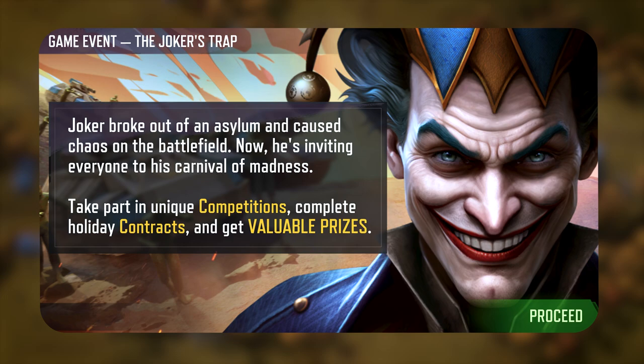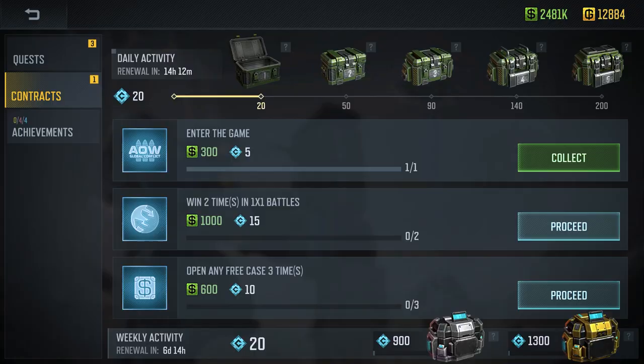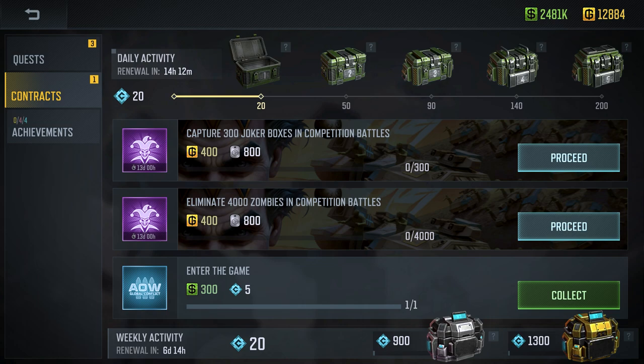Join the action from March 28th to April 8th in the event called The Joker's Trap. Complete event contracts in the style of zombie extermination and collecting Joker boxes to claim your rewards. For those with an active premium status,